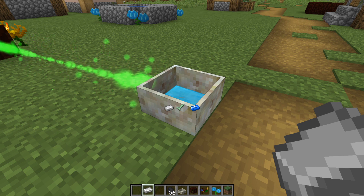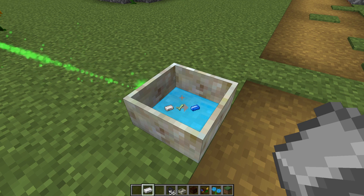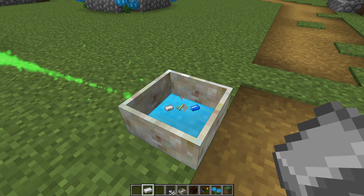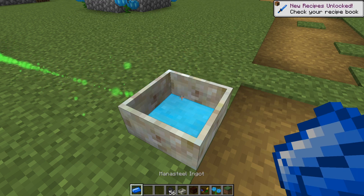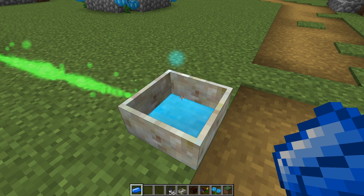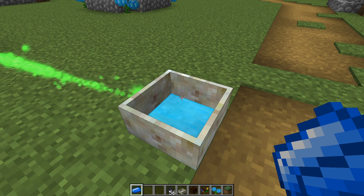The last thing we'll go over is one of the simple items you can make with mana: you can turn iron into mana steel by holding it in your hand and then dropping it into the mana pool. And now I have mana steel. This can be used for a number of different items and will be used for different recipes. There's a lot of items you can throw in your mana pool to turn into different forms, but I'll go over them in later videos as they are needed.